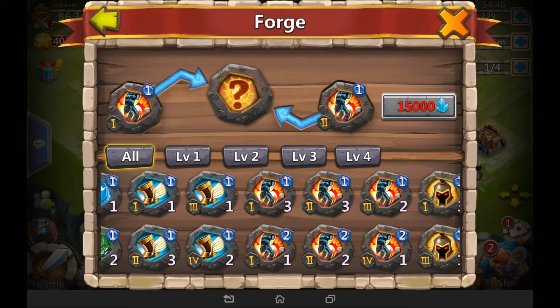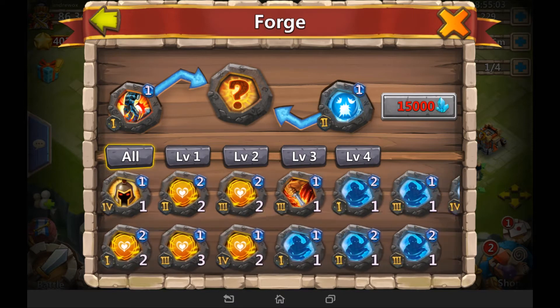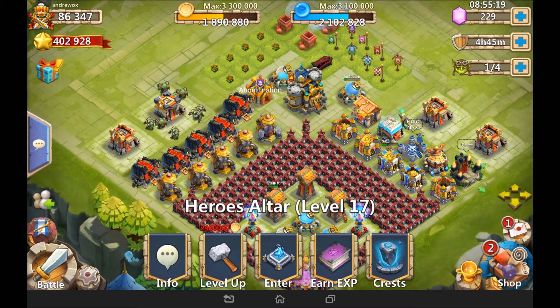This could be pretty useful for those who have a lot of scorch crests, blade shells, and crests they're not really using — you get a chance to get some rare ones. I actually did one earlier and got another scatter crest. So yeah, 15,000 blue crystals to do this is pretty good if you've stacked up millions of blue crystals. I quite like the idea — I think it's pretty cool.